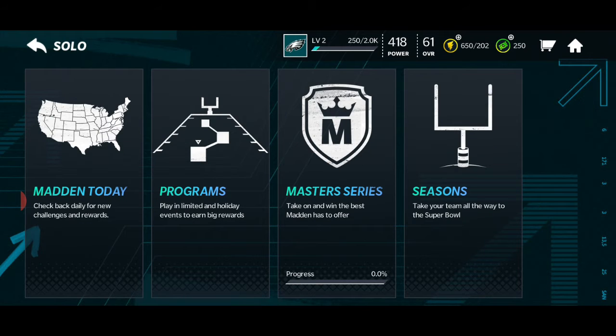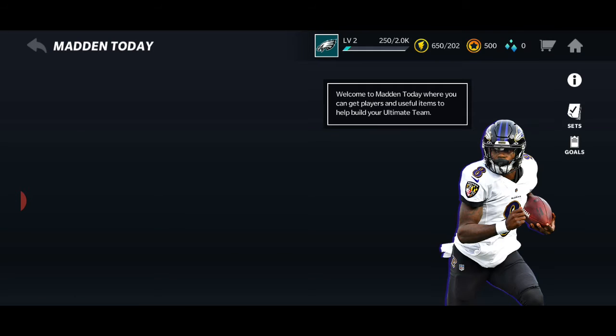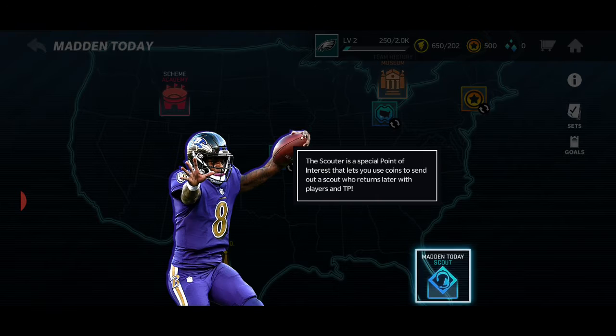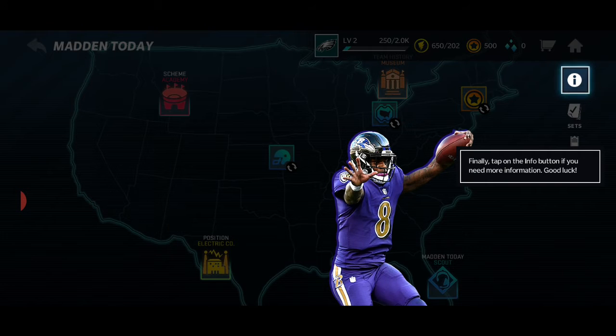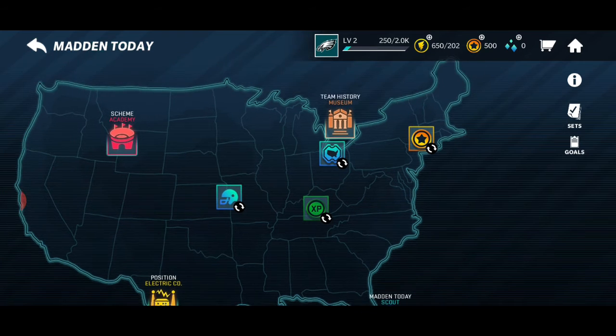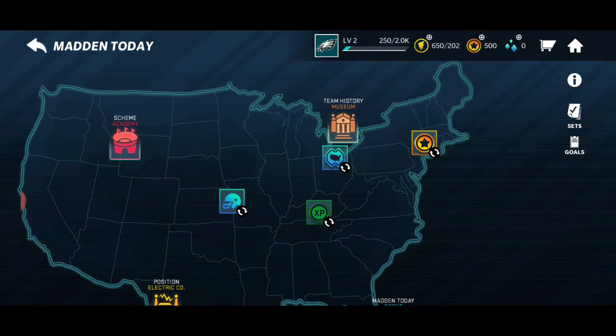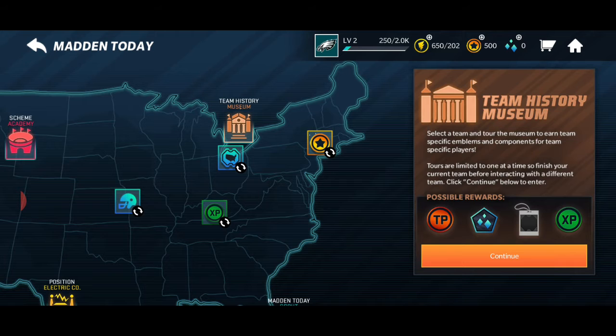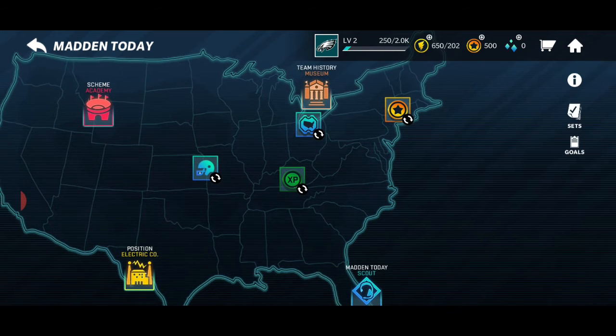They're saying they screwed up somewhere so they're giving us something for free. So then again here we just have our live events. They're looking really cool actually. Points of interest. The scouters. Special points of interest. Just training points. Team history museum. So the live events look really cool.